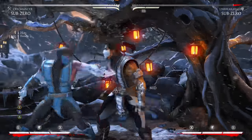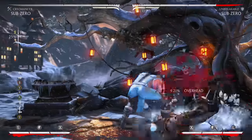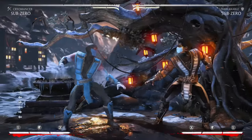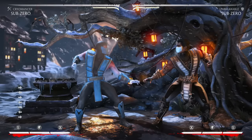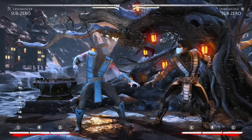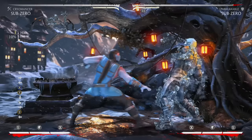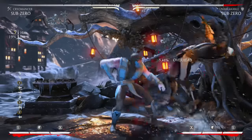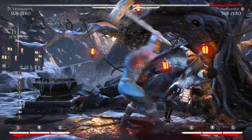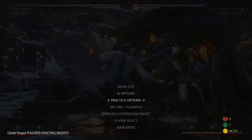That's pretty much it for Cryomancer — always end combos with the hammer, it does a lot of damage. For whiff punishes you can use back 1-1 into ice ball. Double overhead in the corner is 36% mid-screen with the regular string.